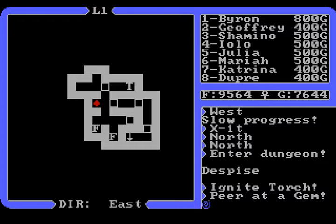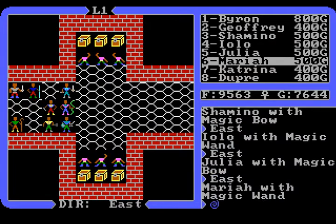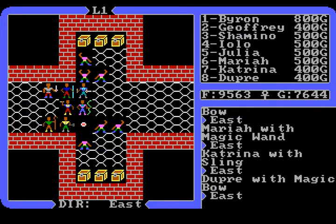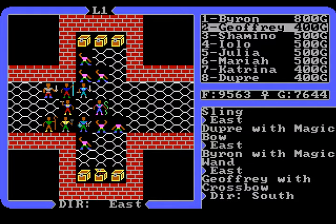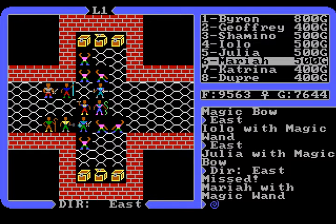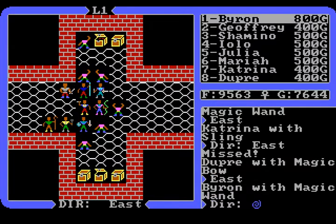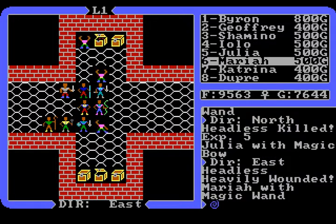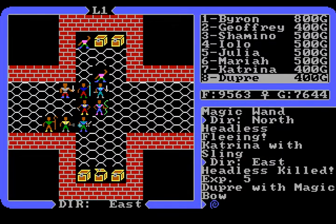The fountain to the left will heal you and the fountain to the right will poison you, I think. We gotta go down, so we will walk to the east. Oh, see there's a mimic down — and those chests up there, for real.